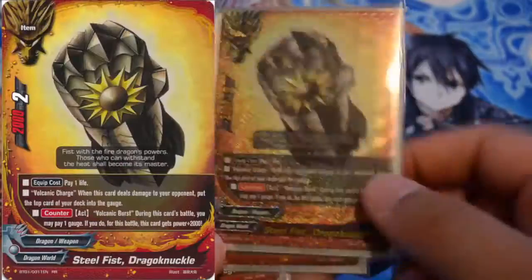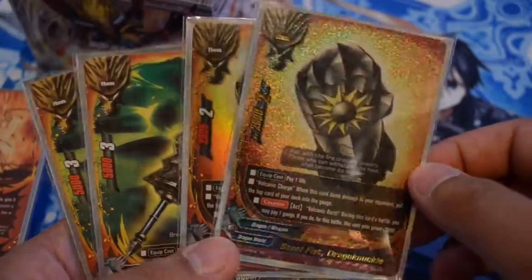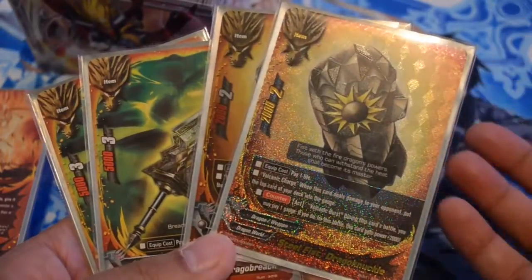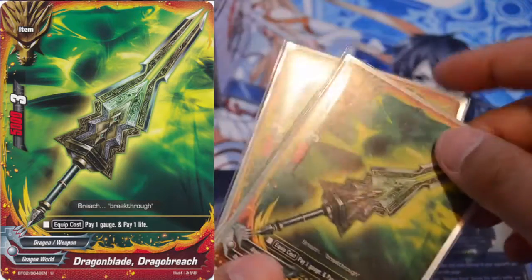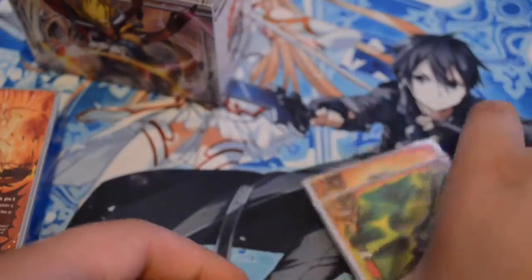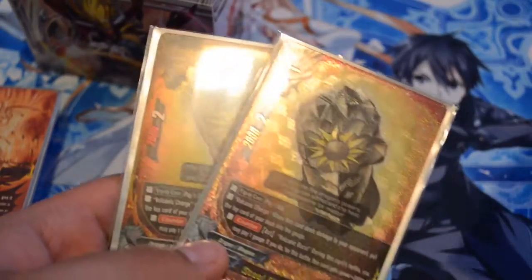I play 4 weapons. I play 2 Steel Fist Drago Knuckles just for the gauge — it doesn't cost me anything, well I think it costs 1 life, and I'm fine with that. And I play 2 Drago Breach because I don't mind paying 1 life and a gauge. That's better than playing Drago Blade, which costs a card and a gauge. Since I don't really rely on weapons a lot in this deck — Knuckles is for gauge and Breach is just for attack — not bad.